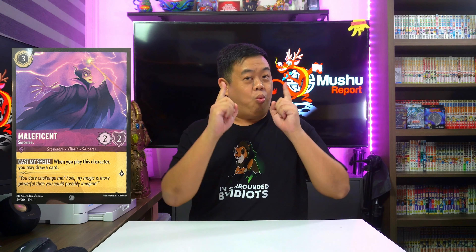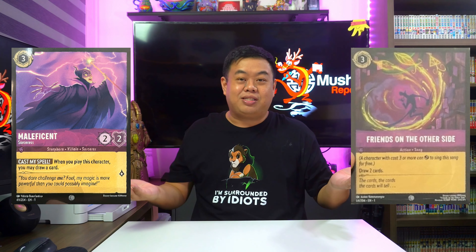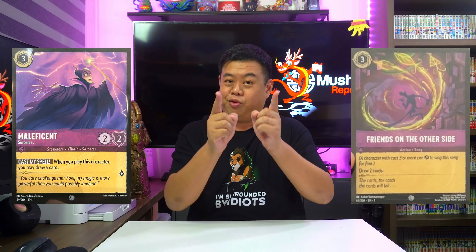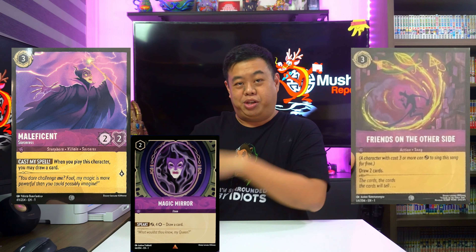The card draw for Amethyst doesn't end there though, because we also have Maleficent Sorceress, which gives you 1 card draw when she's played. Her stats are not great at 2-2 for 4 ink, but considering the 1 card that you draw, this Maleficent is still a pretty decent card to play. Friends on the Other Side and Maleficent Sorceress combined — and don't forget you still have Magic Mirror — means Amethyst looks to be one of the best inks to let you dig through your deck.